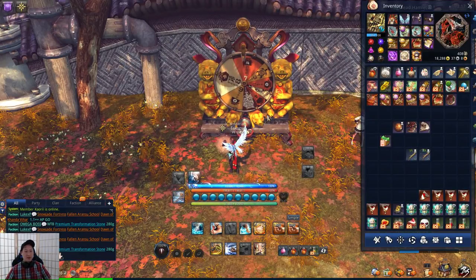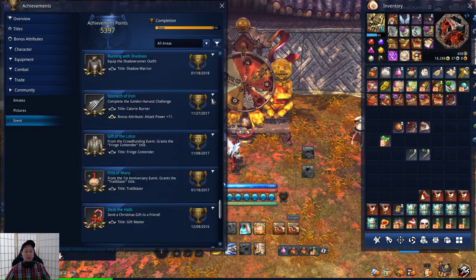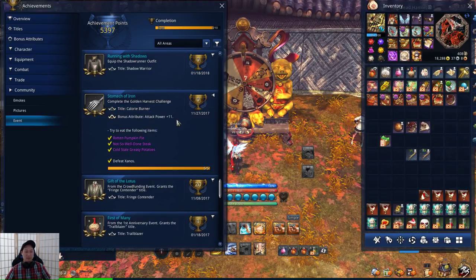The last thing for this event is the Achievement called Stomach of Iron. It's the same achievement from the previous year, so if you already have it you don't need to worry. If you missed it, here's your chance. To get this achievement, you need to eat the following items: Rotten Pumpkin Pie, Not So Well Done Steak, and Cold Stale Greasy Potatoes.